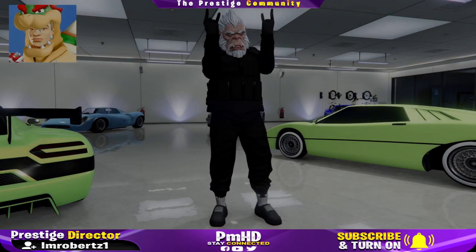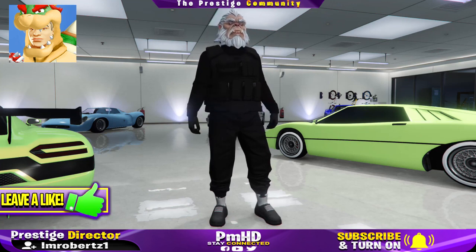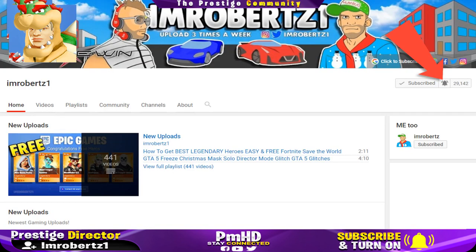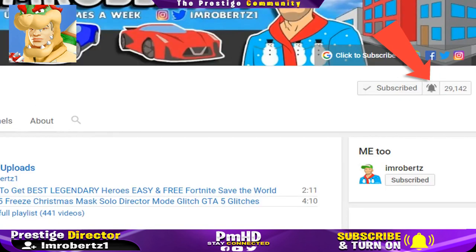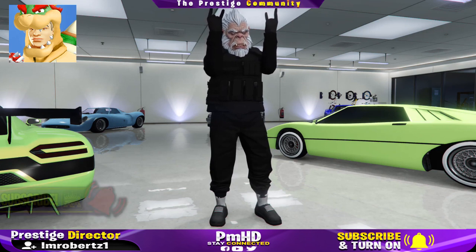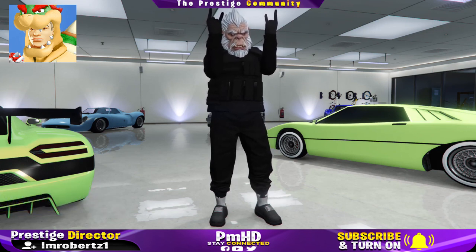Yo what's up guys, it's your boy Mrober Z1 coming at you with another GTA 5 Online Glitches video. In today's video we'll show you how to get the Black CEO Vest with Black Joggers and Red Joggers after the new update. Be sure to hit the bell icon to get post notifications, hashtag notification squad, and if you like the video, slap a like and subscribe. The first thing you need to do is have three players.